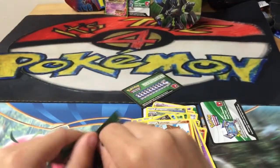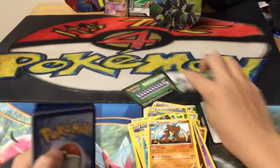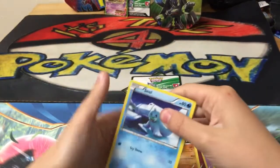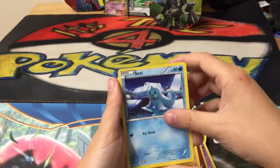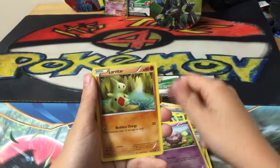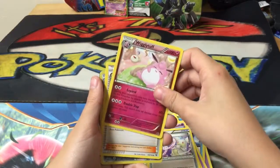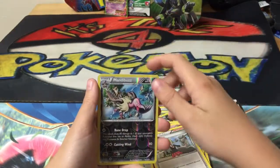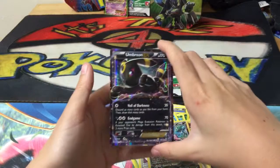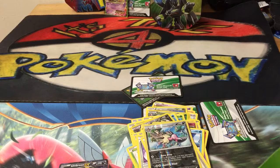Zygarde pack - last pack for the video. Everything just got better and better. So guys we have Seel, Diglett, Snivy, Koffing, Lairon, Audino Spirit Link, Wigglytuff, last is Special Energy, Buzz Reverse Holo, and the last card for this video is an Umbreon EX! Not bad. Nice.